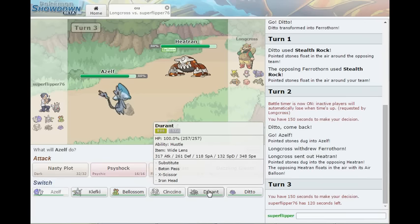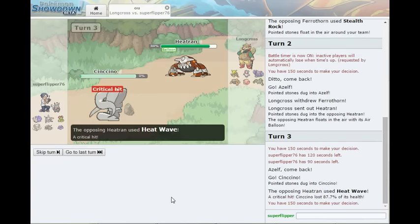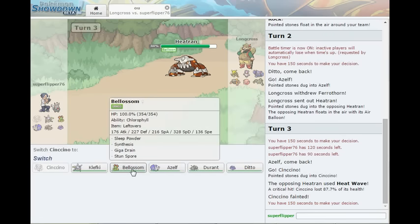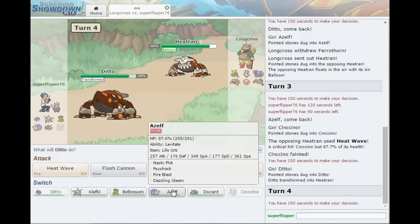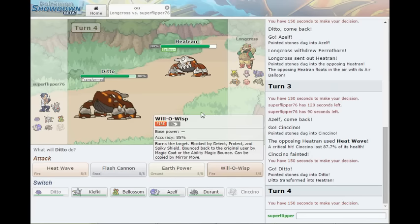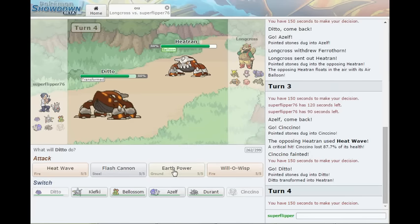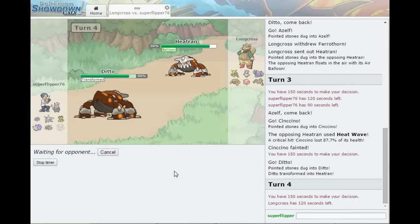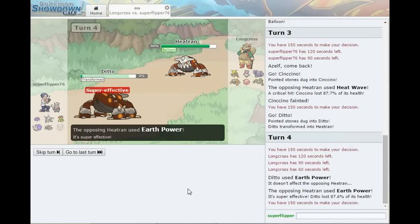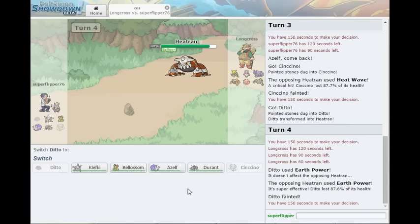I'm quickly realizing that this team isn't the best for OU. Not good. Abort mission. Oh, thank you Ditto. So you have Heat Wave, Flash Cannon, Earth Power, and Will-O-Wisp — all good things to know that you have. If you stay in, awesome. One of us is going down. Oh, you have an air balloon! I'm an idiot!